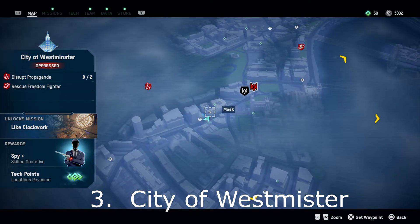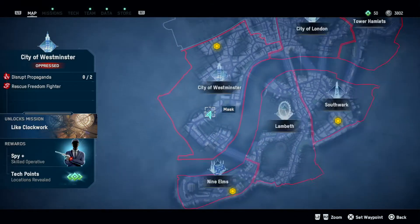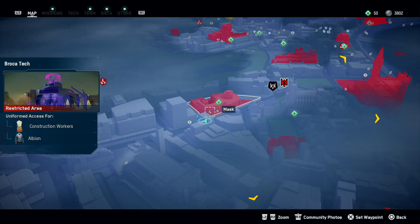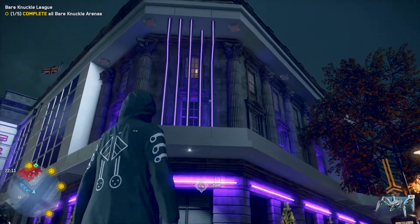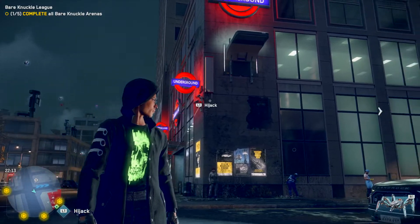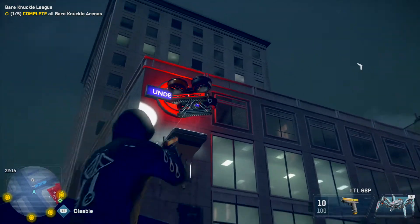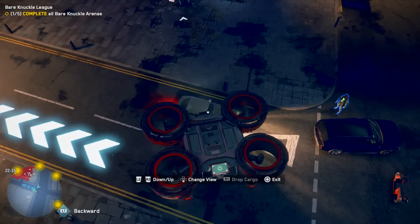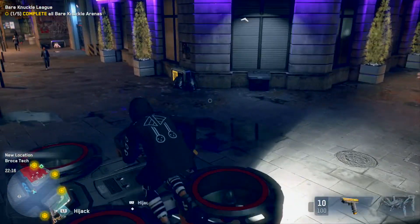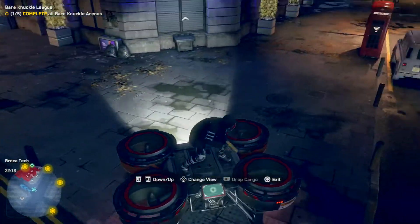The third mask is in Westminster, very close to the safe house spawn point — just down the street. If you zoom in on the map you'll see the mask icon. You'll notice the purple building, and turning around you'll see the Underground — that's where you're spawning. You can see the cargo drone location on the map. Get yourself a drone, fly it into position, and jump on top of it, same principle as the first mask, then fly up to the rooftop.